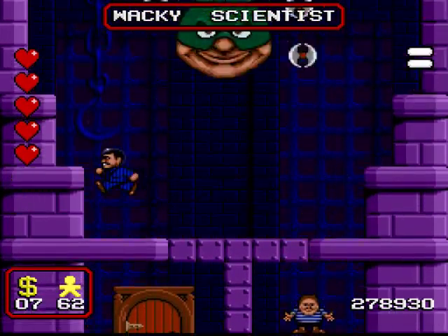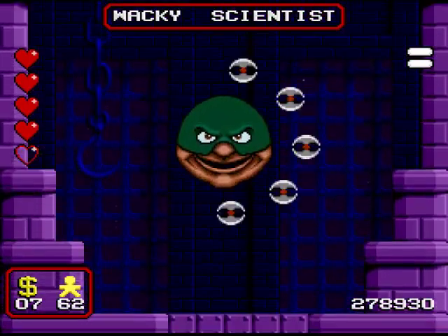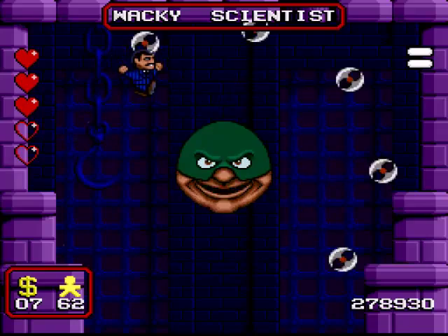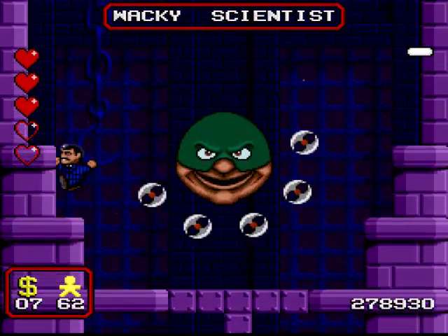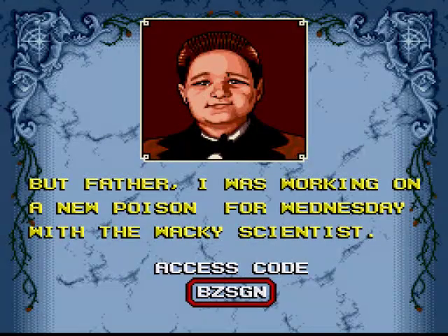Make sure that you don't get crushed by him when he comes down and just attack whenever there's an opening. If you have a full life bar, you can burn a couple of hits. And there you go, he's dead. And we've rescued Pugsley, looking quite dapper in that cape, which he never normally wears.